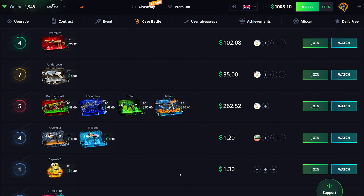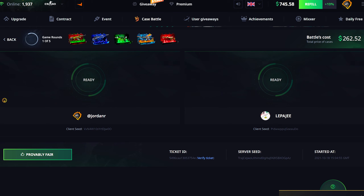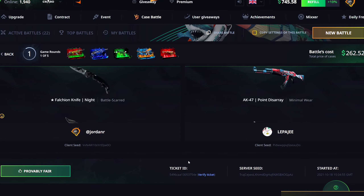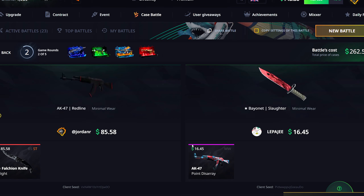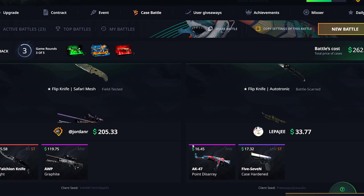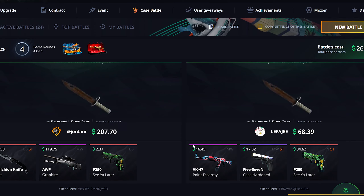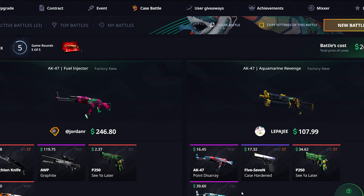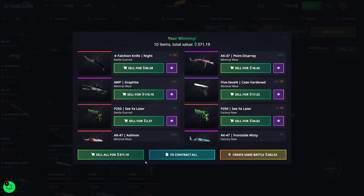I'm going to start off this video with a pretty big case battle — there's a $262 battle right here and I'm just going to go ahead and join it. It's five cases, five decently sized cases. We're getting a knife out of the double boost case — 85 dollars, that's a good lead. Then we pulled a minimal wear OP Graphite, still a pretty good lead. We pretty much tied there but they don't make a comeback — let's go! That is a pretty decent way to start off the video, $371 right there, already about $100 profit.